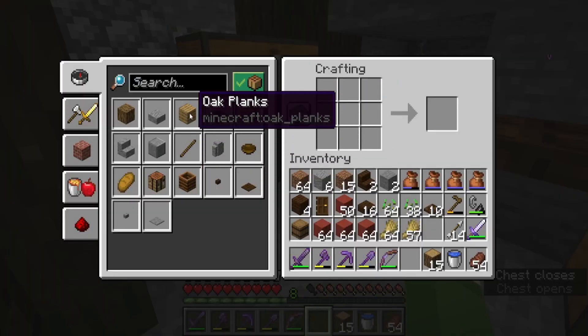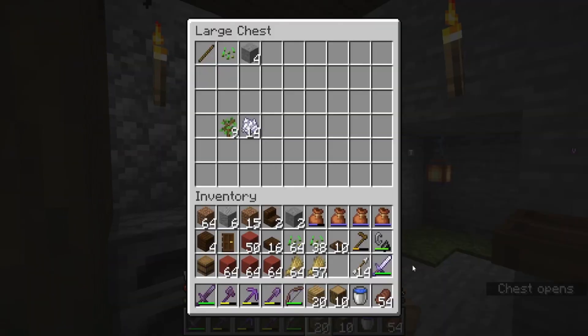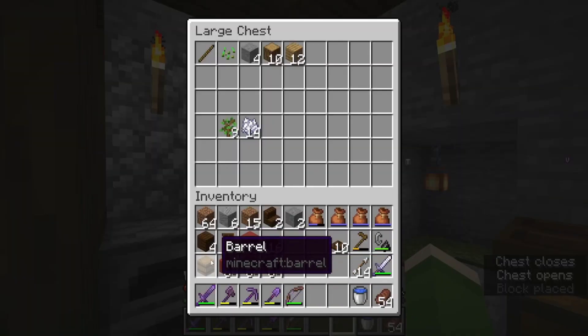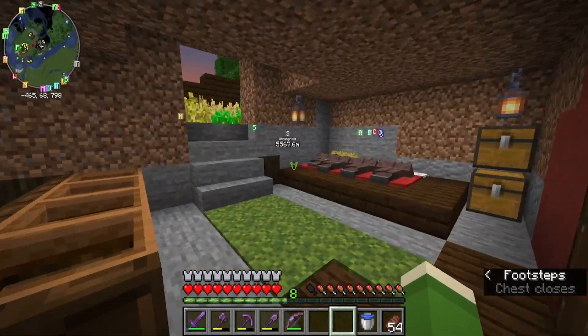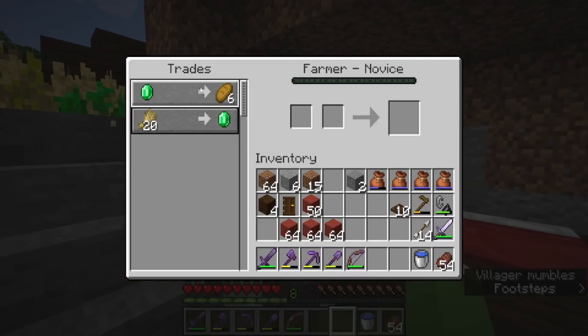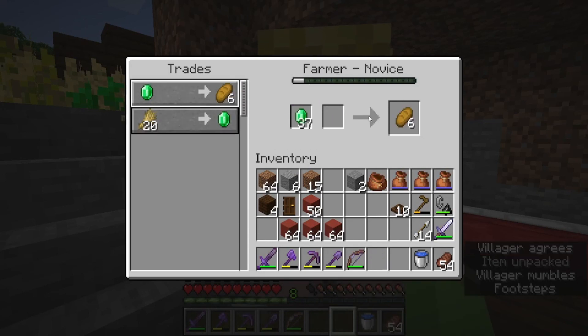Let's make a chest then for what we have here, because I guess we can't do barrels - they're just going to think it's a job site block. Wheat and bread. One emerald for bread - let's go to our wallet and lock him in.